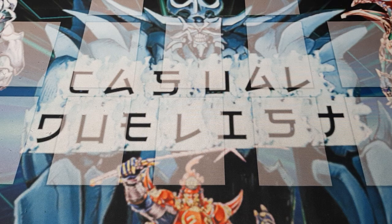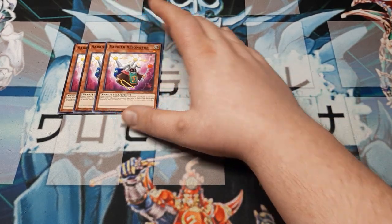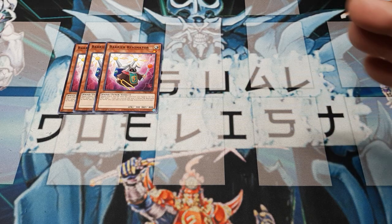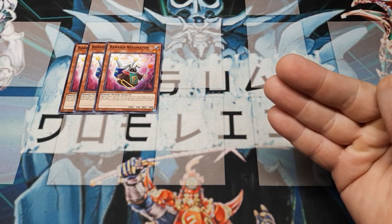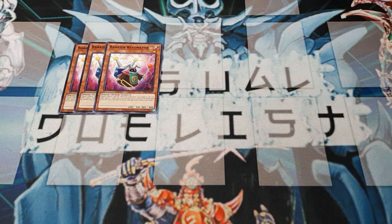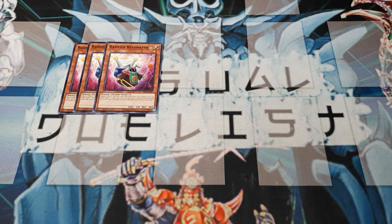First thing: this was either 41 or a 40-card build — it's real close. We're going to have three copies of Barrier Resonator. Number one: light. Two: fiend. Three: tuner. Four: for a discard on a quick effect, our tuner does not die from combat during the turn we activate the effect, and we take no battle damage involving any of those combats. Good card, great card.